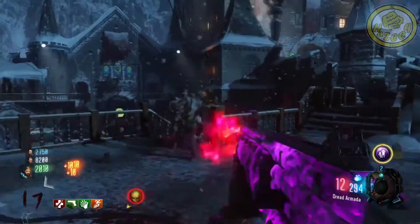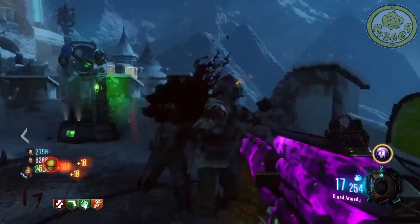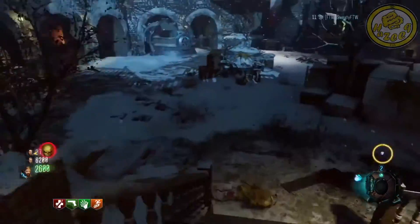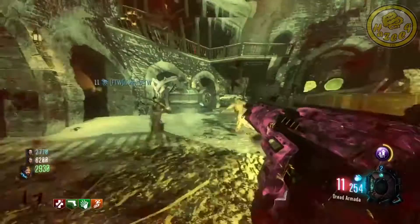It's really annoying. But of course, if you see a double points drop and a Carpenter beside it, you can pick up both and it will give you 400 points — the same amount that Nuke gives you — except it doesn't kill the zombies, it just slows them down for a bit. But that's it for the Carpenter.